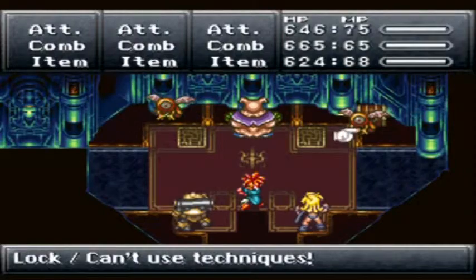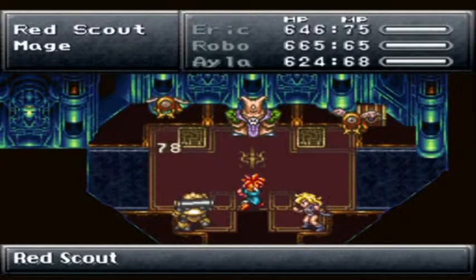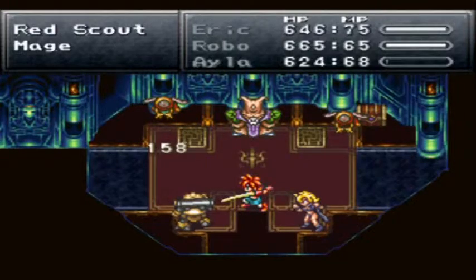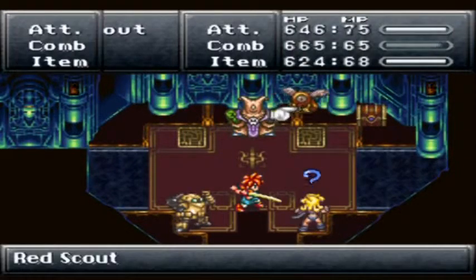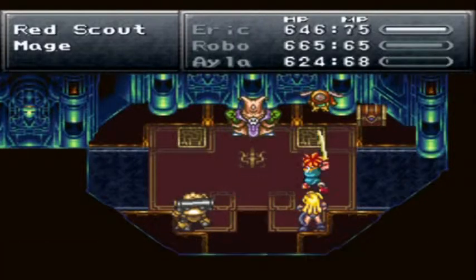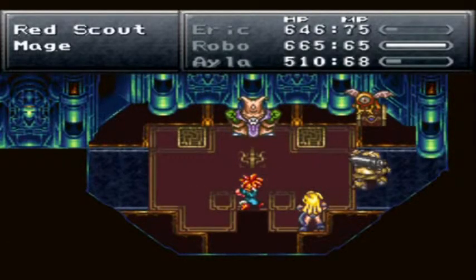All right, so the Red Scouts — you have to use a certain type of magic on them. I don't know what it is though. I just frickin read it. I believe it's the one opposite of what they're weak against. I think so, like red being fire, so I think they're weak against water. I could be wrong. I really don't know. I wish I did but oh well. I'll find that out hopefully eventually.